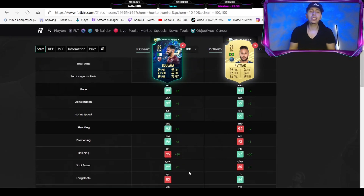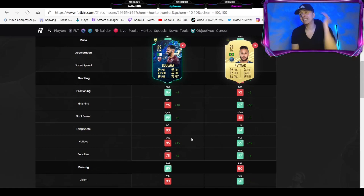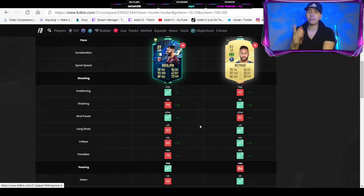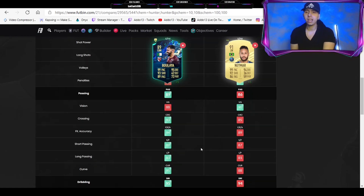Neymar's got a 5-star weak foot, but honestly 4-star is as good as you're going to get this year — there isn't a huge difference. 3-star I wouldn't feel comfortable using as a striker, but 4-star is completely fine. Finishing is 96 and 97 — as good as you're going to get. Shot power — for me, one of the most important stats on FIFA. It just helps so much to have a guy who can shoot from anywhere and it goes top bin. That's the only issue I have with Gold Neymar, which is why I use him with a Hawk, giving him 90 shot power. But Boulaya's got 99 — that's why his shots just go in, they smash the crossbar and go in all the time.